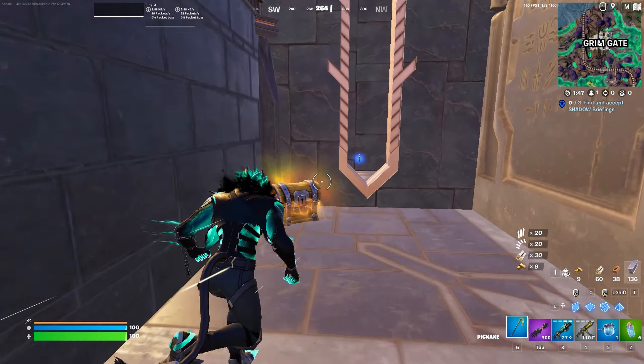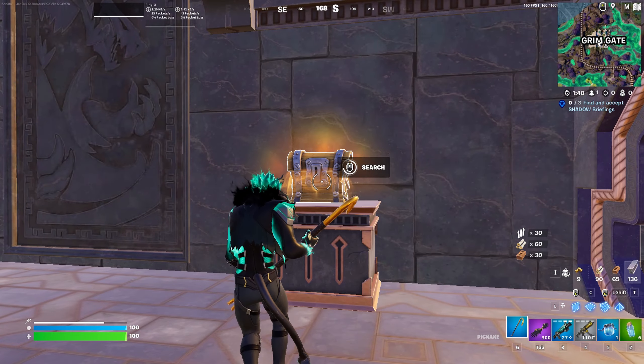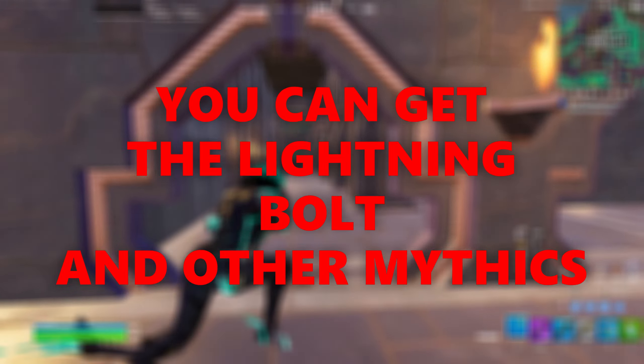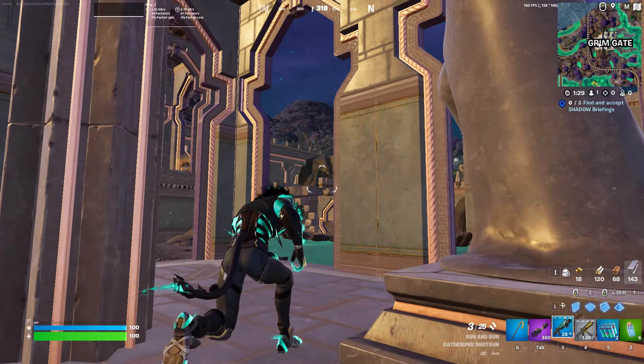My recommendation to win off spawn would be to go for one of the god chests. Those are the chests that look a little bit different — they're shining, they're making a different noise, and they're going to be dropping you really good loot. You might actually get the mythic Zeus lightning bolt and the wings as well. If you're able to get that, I think you're definitely going to succeed in landing and winning at this POI. Overall, Grimgate is the best named POI for solos this season, in my opinion.